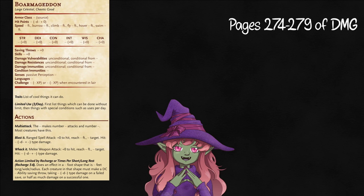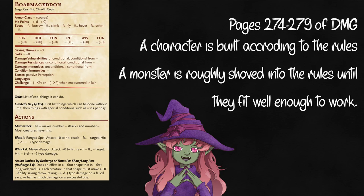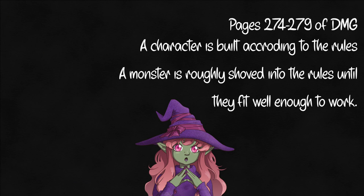Now, this is going to be controversial, but the next step is not ability scores. Have a general vibe in your head, but they are the least important part of this process. You're making a monster here, not a character. They follow different rules. So ignore the book wanting you to bounce back and forth and make like five runs at this thing. Think about what you want from it. What CR, at least generally, do you need this to be? Do you have any ideas for abilities? Write them down now. Numbers not needed.